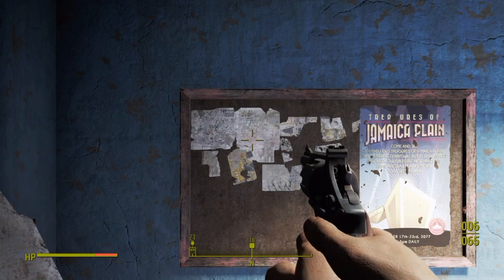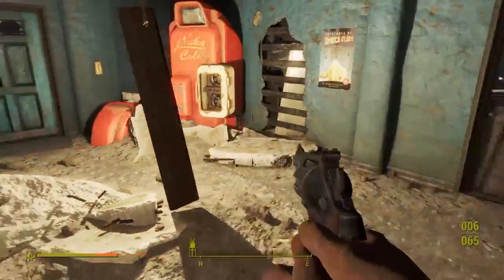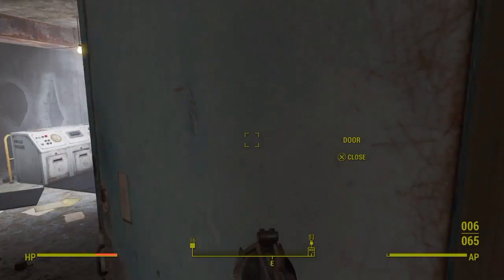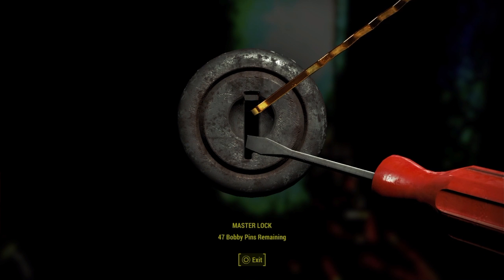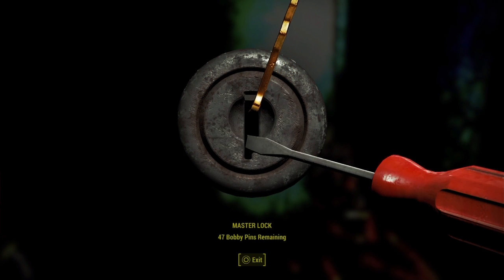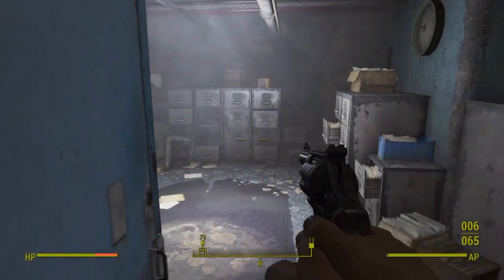Wait for it to load. Just go down the steps and into the blue double doors on your left. Here you can go two ways: you can take the right door and disarm all the tripwires, or if you have a high enough lockpicking skill, go to the door to the left — you need to be able to pick the master lock there. Entirely your choice which way you go.